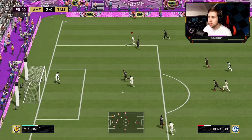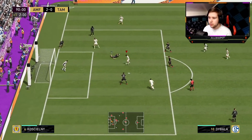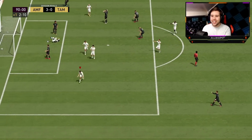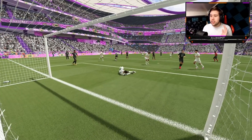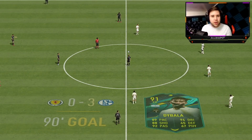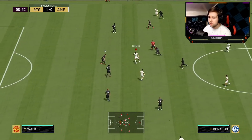Ronaldo — keep going — fake shot around the corner, little ball roll, nice dribbling. Give it to Dybala, wide open shot, and we are going to get the assist. Nice dribbling from CR7 to keep it very calm and close to his feet, and just a simple pass towards Dybala.